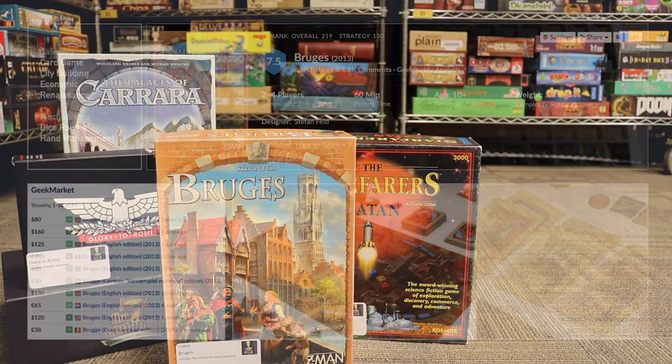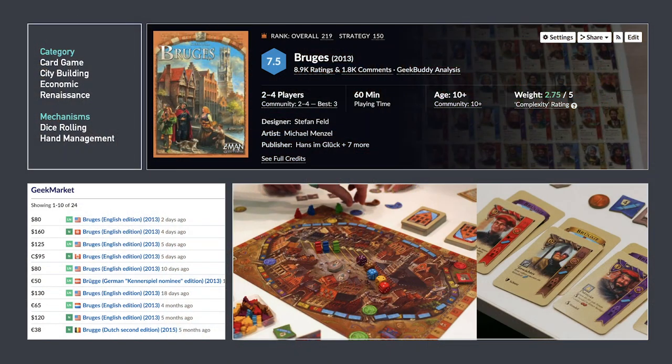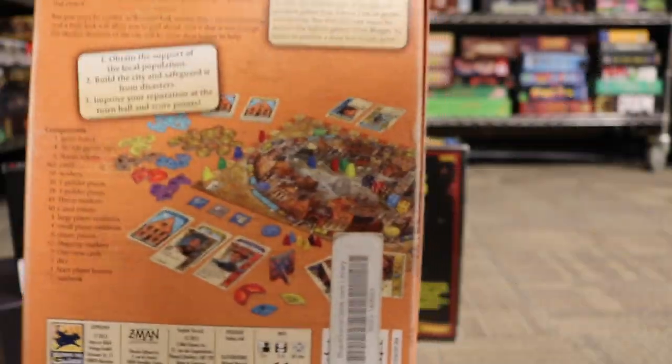Next we have Bruges, a Stefan Feld game. His usual point salad — in this game you're 15th century merchants building up the city of Bruges. It has an interesting dice rolling combined with card drafting mechanic. The cards are somewhat multi-use in that you put them down in the buildings and you're trying to race to get it done before disasters strike. That's Bruges by Stefan Feld.